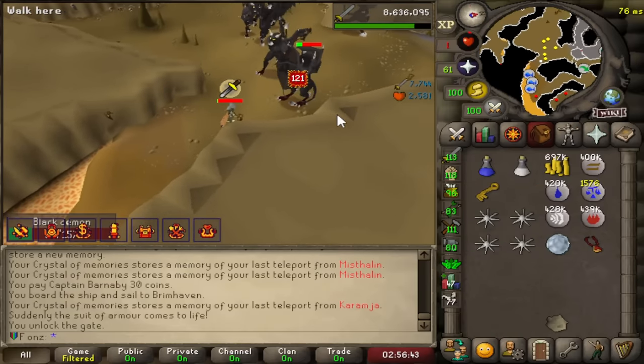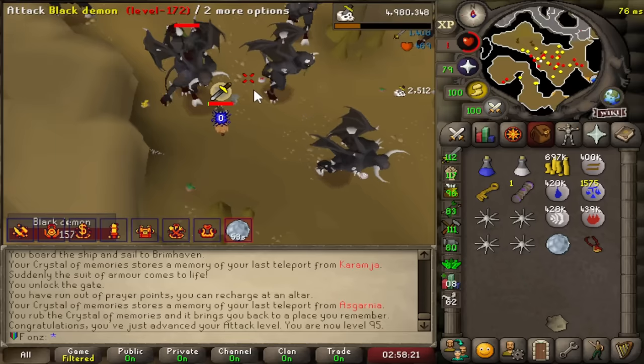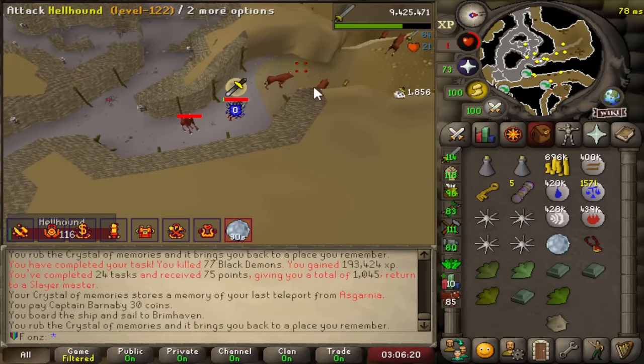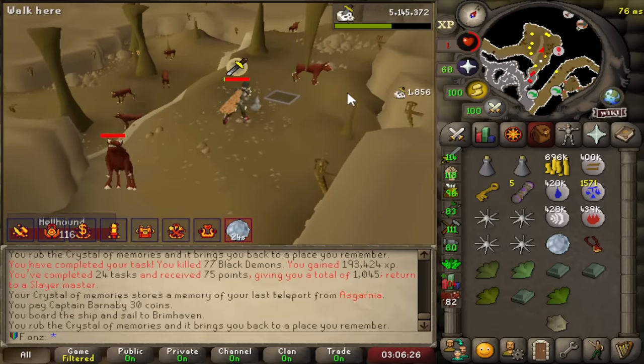Let's see what we can hit with this setup. A 121! There it is — the 157 for the winning KO. This is so broken — just one-shotting hellhounds for 116 damage.